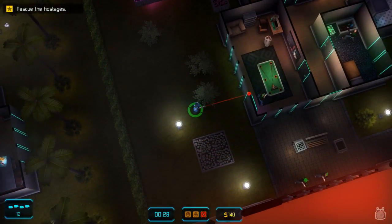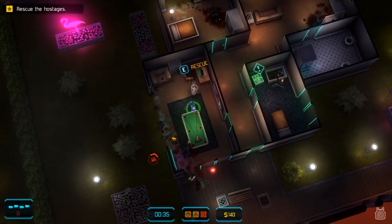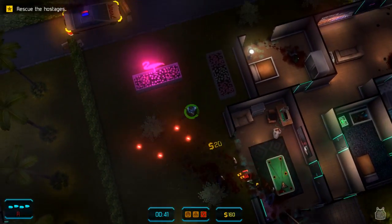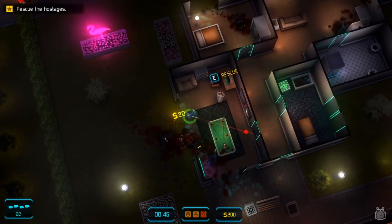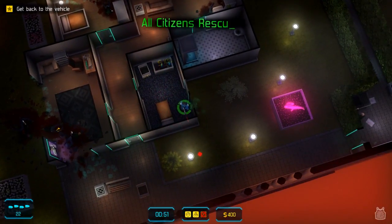Regardless of the similarities, what we have here is an action-packed shoot-em-up with a surprising amount of depth. Each mission will have us going into a small, self-contained level, where the goal is to save the hostages, take out gang leaders, or grab the incriminating evidence. There are also two optional missions to complete in each stage, usually requiring you to loot all the crates, avoid taking damage, or go the entire mission without being seen.